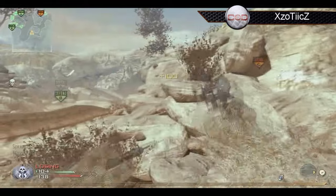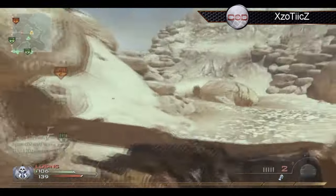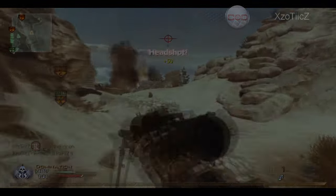Fails a predator. That's usually what happens when I call in predators — I cannot manage to hit anyone with that. But yeah, moral of the story: don't use last stand. Collateral! This is COD Multitude's top plays. Until next time, stay sexy.